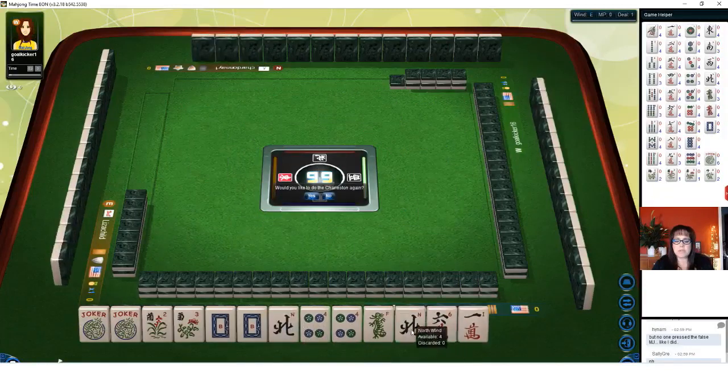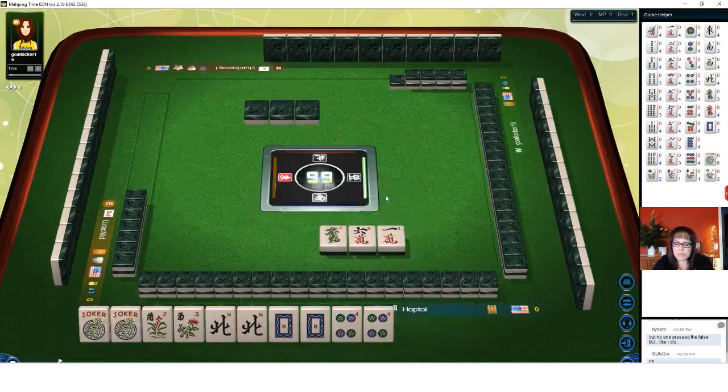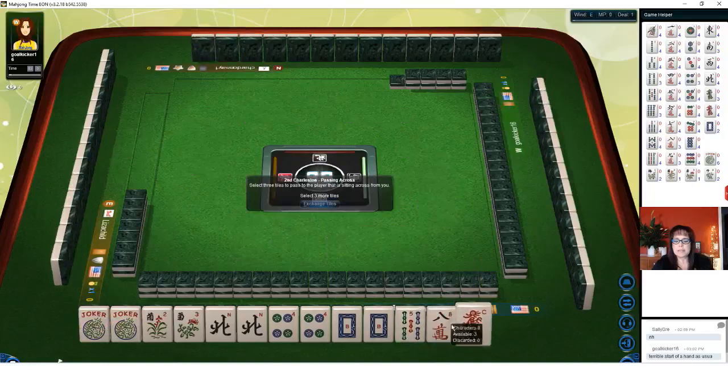We did pair up the north, so we're definitely going to keep going. Let's pass the dragon. I was thinking we could maybe play the dragon hand, but the red never came around. We could maybe recover that, but I think maybe we could play a quint. We got the red dragon back — let's keep that red dragon.